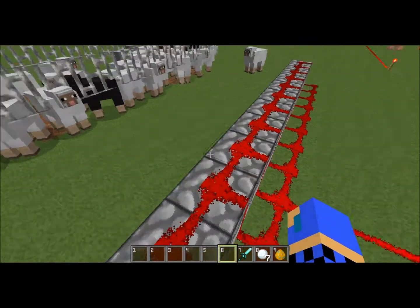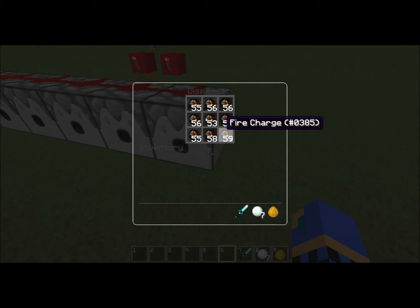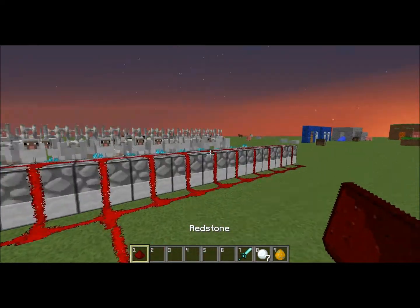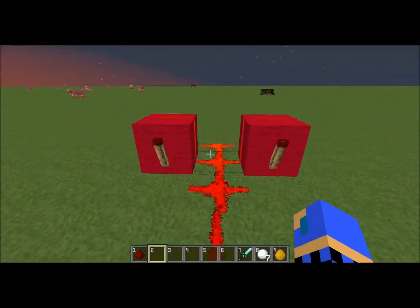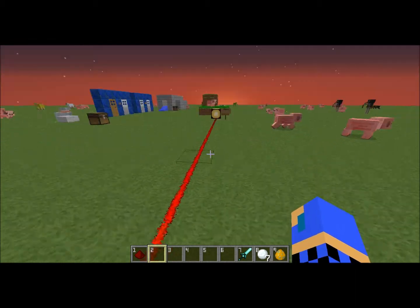If you get a dispenser, you can put fire charges in them, and then run a redstone signal through it, like so. It'll actually launch the fire charge for you. You can make some pretty good maps with that.